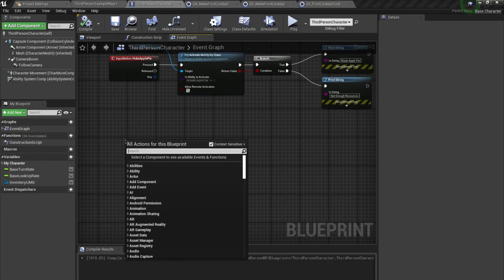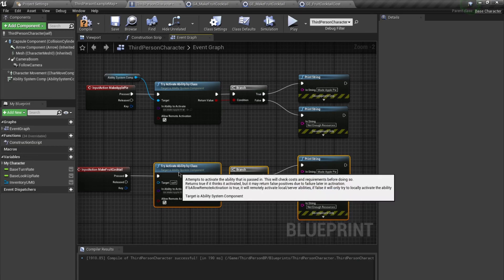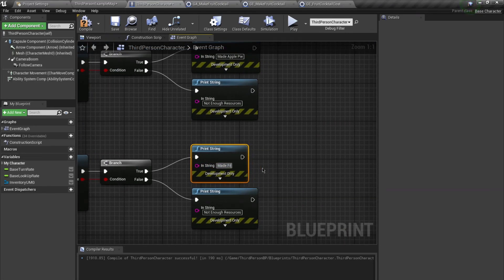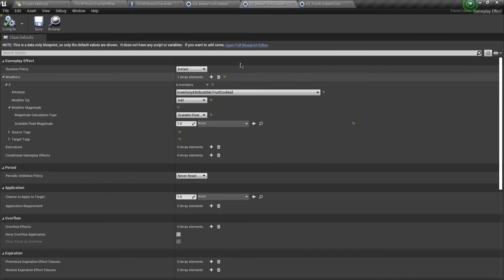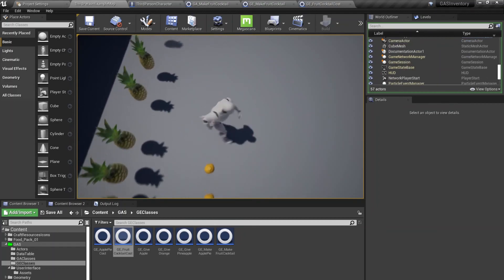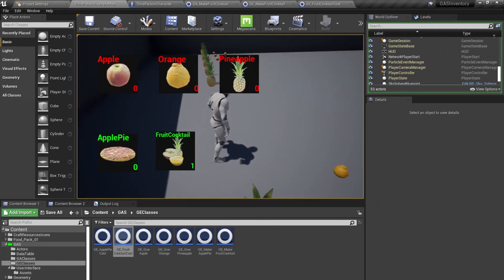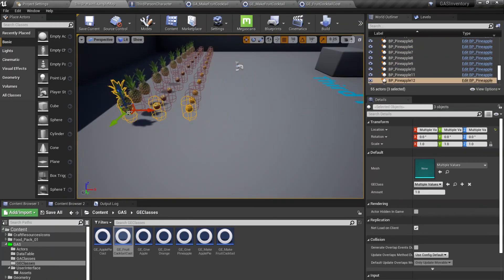Over here I'll set up the Make Food Cocktail input to Try Activate Ability by Class using MakeFoodCocktail, and print 'Made Food Cocktail' on success. Compile and save. Testing: I need five apples, three oranges, and four pineapples. After collecting them all and pressing two, it says 'Made Food Cocktail' and I have one food cocktail in inventory while my apple, orange, and pineapple counts are all zero.